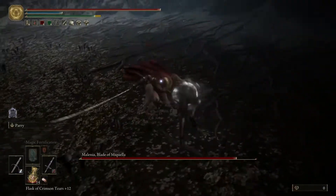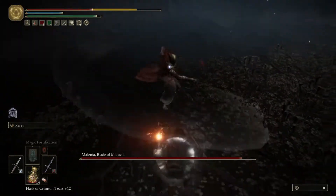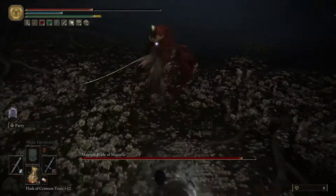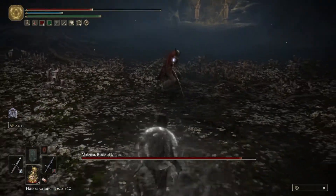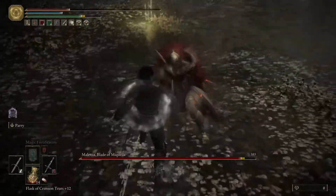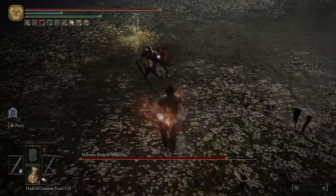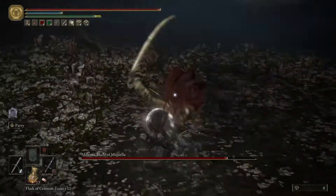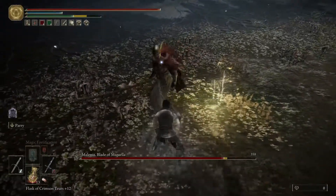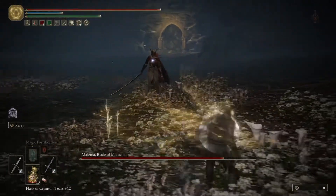I'm going to get another crit here with the bleed dagger - need one more parry. I missed that parry but got the follow-up there. Now I want to heal real quick and get two more parries set up, get a crit, then do a run-and-jump to keep that bleed status effect going.